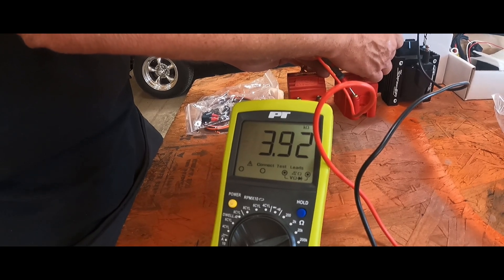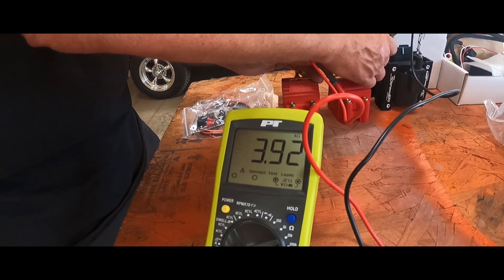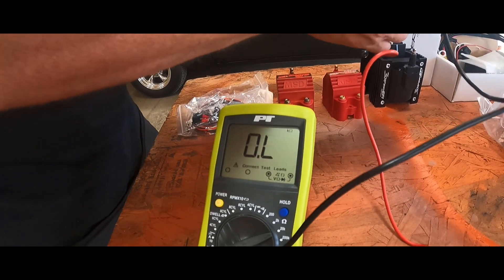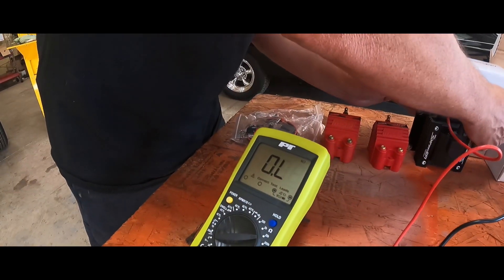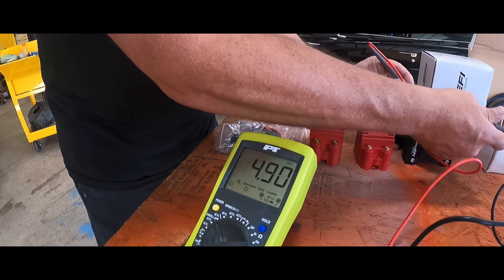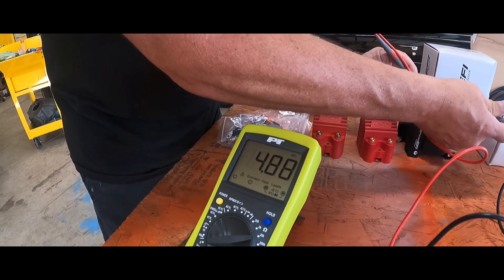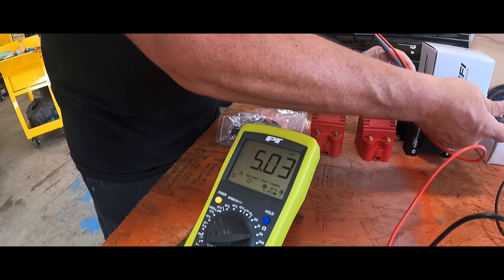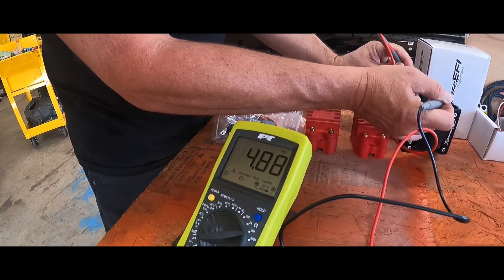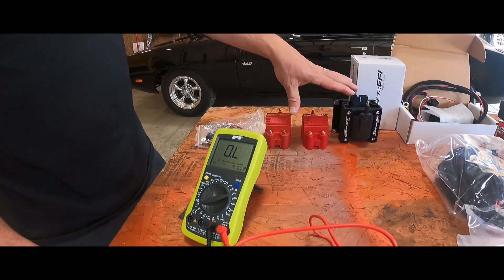I think 3.92 is acceptable — I believe it can be as low as 3.5 — though I would have expected a little more than that. Now the new Sniper coil from Holley reads 4.88. So there's a clear difference between the three. There could be a little discrepancy in my multimeter, but you can definitely see the differences. I've been wanting to update this whole ignition setup for a long while, regardless of any issues.